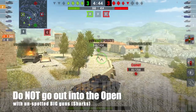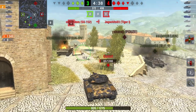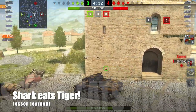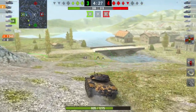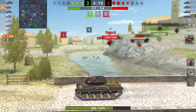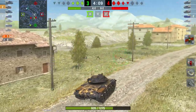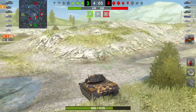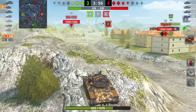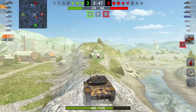Do not go out in the open when there are unspotted big guns — those sharks are out there. That's why I roll back. See what the Tiger did? He rolled out with an unspotted ISU out there — shark eats Tiger, lesson learned. You cannot venture out in the open in this tank when there are unspotted big guns. I knew the ISU was out there but didn't know where, so I stopped my advance, pulled back into cover. The Tiger got smashed and we're one tank down in the game — but the little T49 can turn that around.